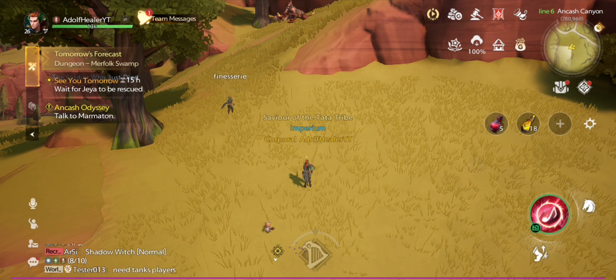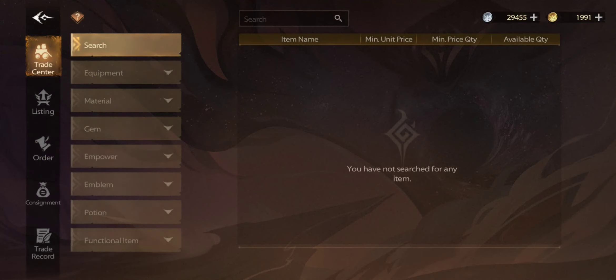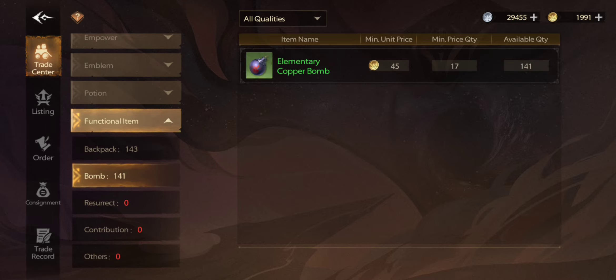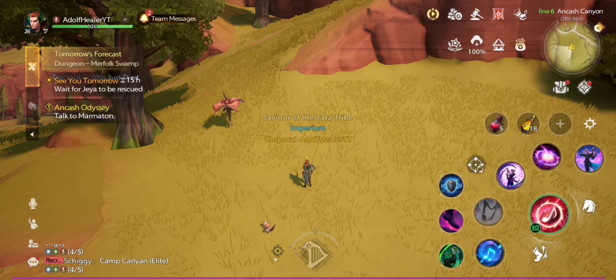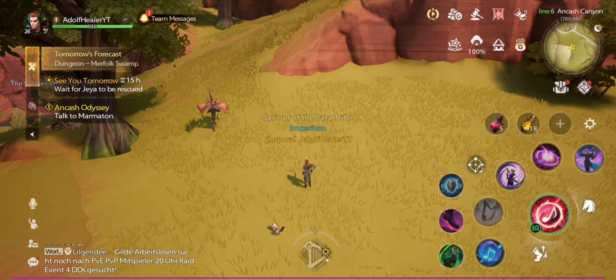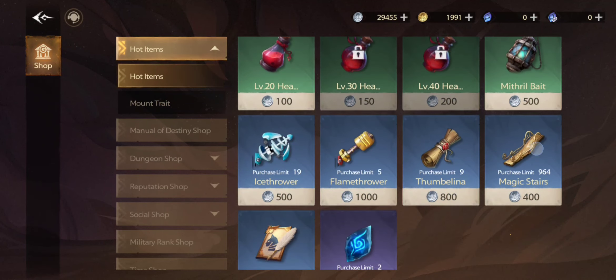Some chests have something red around them — some big red barrier. You need something to explode that red to open the chest. Go to the auction house, go to functional items, and you'll see it says 'bomb.' Buy one, go back, pick it up, and throw it on the chest the same way. It will explode and then you can open the chest. You have all of these available here.